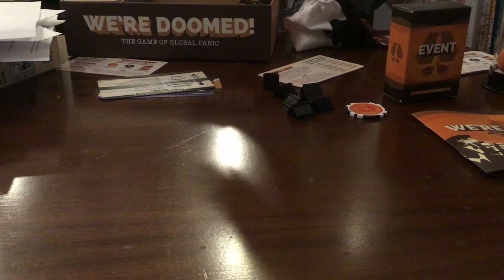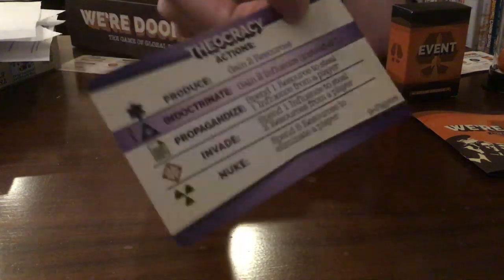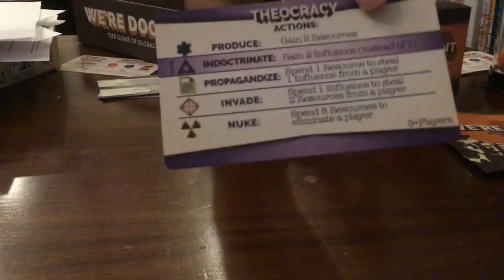Each government has a specific power. Here I have theocracy and technocracy. The theocracy — the purple highlighted one — gets two influence instead of one when they indoctrinate. The technocracy produces three resources instead of two.